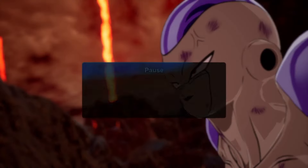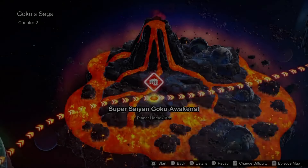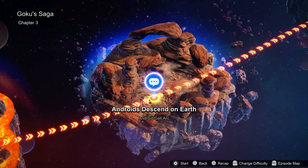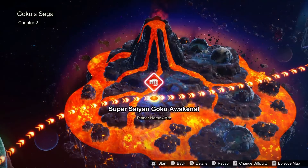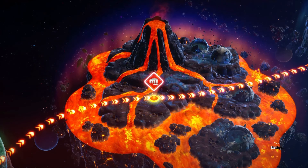So when you finish the fight, just a little tip — just press start, go quit. And you'll be back at Super Saiyan Goku Awakens and not all the way over here with a lot of dialogue with the androids. But yeah, keep repeating and you'll get Zenni.